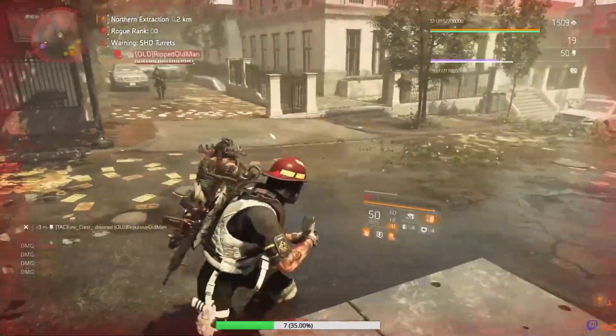Last but definitely not least is my favorite SMG build in the game. I dropped this a couple of weeks ago and I think it's one of the best combinations for solo PvP, especially in the dark zone or in Conflict. We have high amounts of armor regen. The whole idea is to get as much critical hit damage and as much armor regeneration as possible. Hazard protection isn't very beneficial to me because I'm still getting damaged by skills regardless.